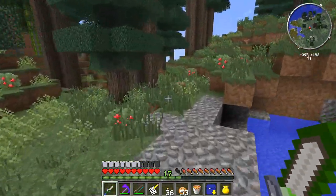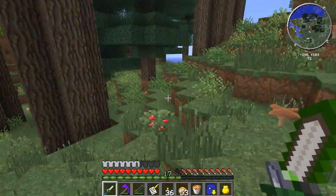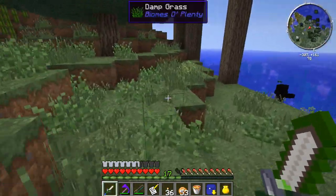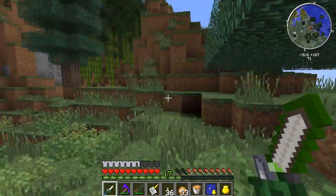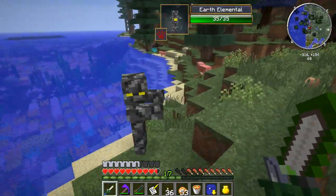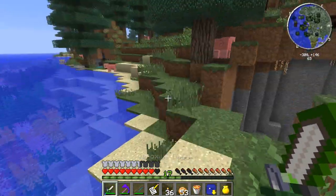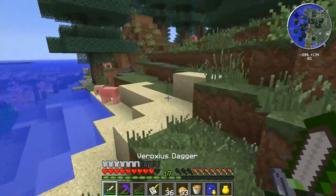Alright guys, what I'm going to do real quick, just to save us some time, is I'm going to go ahead and run around and grab some reeds. I don't know if there's any close by. Good Lord, look at all the bamboo over there — I'm going to have to go get that in a little bit. Earth elemental — I need to test this. Anyways guys, I'm going to run real quick, grab some reeds. We'll be right back.